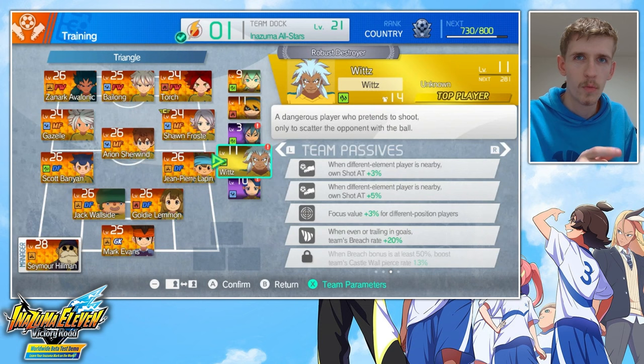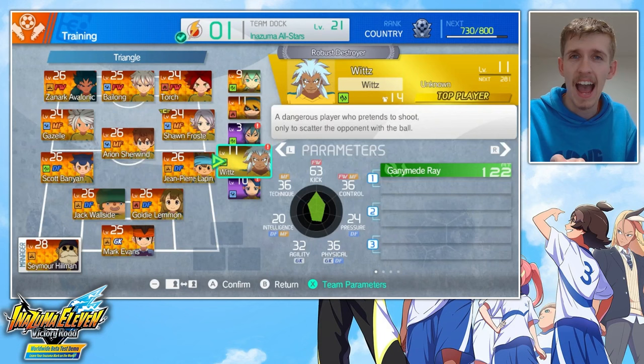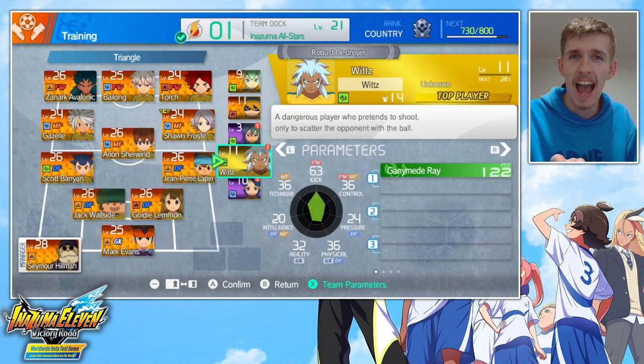Going back to Breach — here's Wits. One of Wits' passives is when even or trailing in goals, team Breach rate plus 20%. That's reason enough to have him on your team. But what makes Wits even more interesting is that he is one of the highest kick stats in the game and gets Supernova. And because Supernova is wood and Wits is wood, he's actually the only Supernova user who gets STAB off of it.